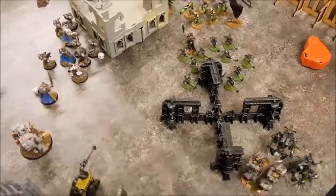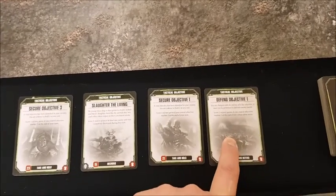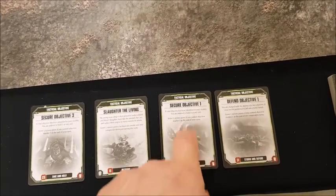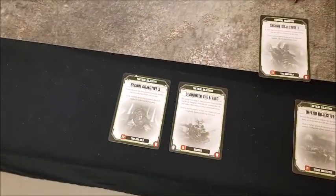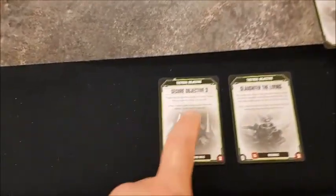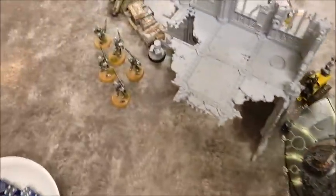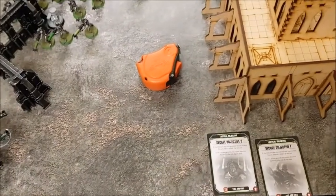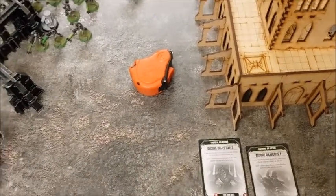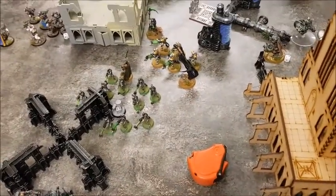End of Necrons turn — checking objectives: Defend Objective One needs holding for two turns; Secure Objective One — point for that at end of turn; Slaughter the Living — no, didn't completely destroy an enemy unit; Secure Objective Three — Death Marks are on it, point for that. Also a point for Linebreaker as Death Marks are in the Space Marines deployment zone. Three points for Necrons at the end of turn two.